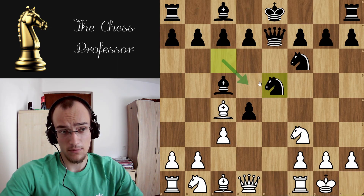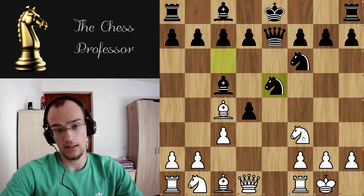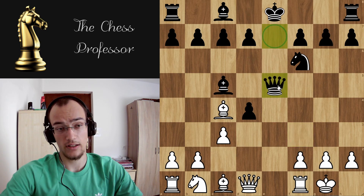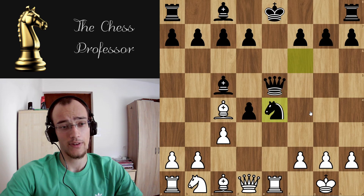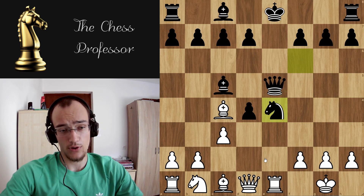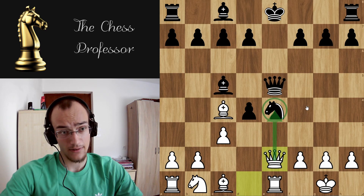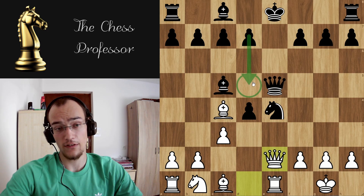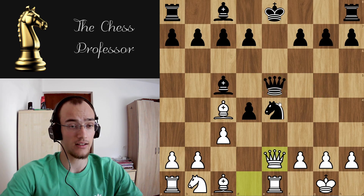The problem is this move — here you have to know the theory. You take the knight, logical; queen takes, you pin the queen, logical; they block, and now you go queen e2. The point is you're attacking the knight, and now they have two options: they can go d5 or they can go f5. Obviously they cannot move the knight because you're going to take the queen.